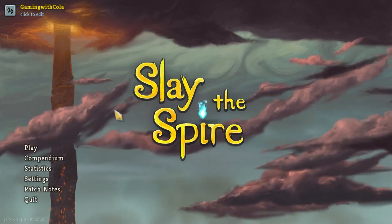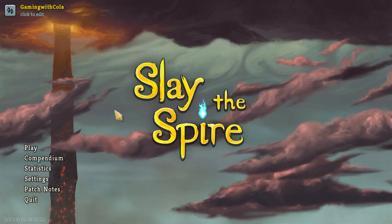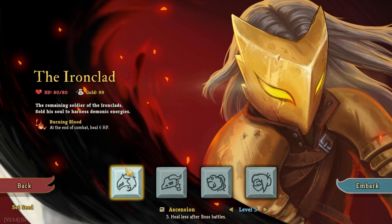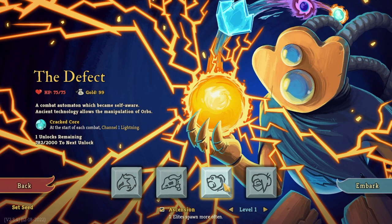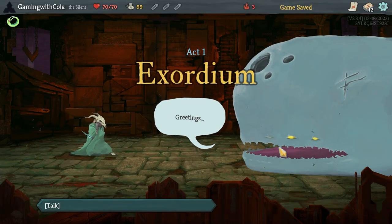Welcome everybody to another episode of Slay the Spire! We're not going to play the Ironclad — we did really well last time and got to level five. I'm going to try and get to level four on the Silent today, and then we're going to try and crack level two on the Defect. So let's go — the Silent!